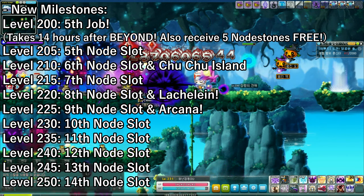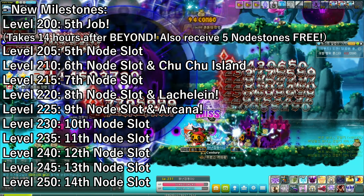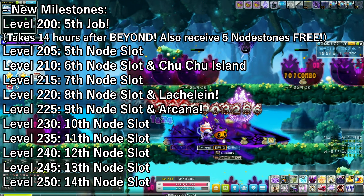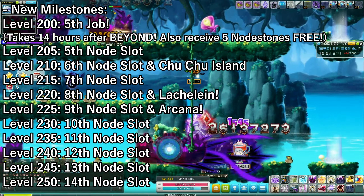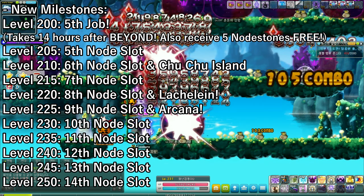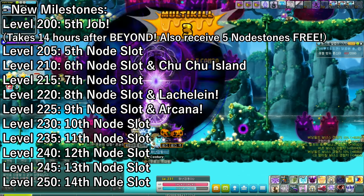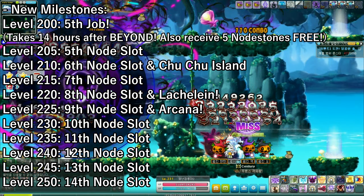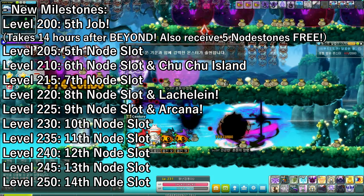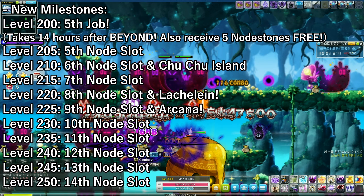At level 200, once again, Fifth Job. But the changes are it only takes 14 hours after the Beyond update. Also when you job advance, you will receive five node stones for free. For existing characters, you can get these five node stones if you remember to log in within a month after the first update. You just have to talk to the NPC at Temple of Time who you start your Fifth Job advancement with, and he will give you five node stones for free. This applies to everybody already at Fifth Job.